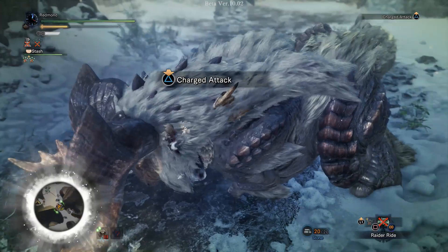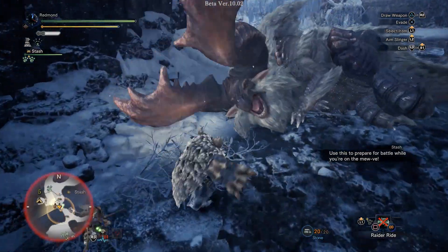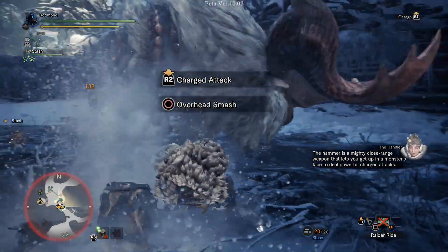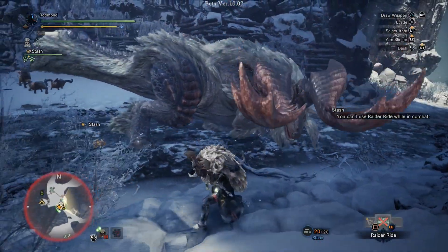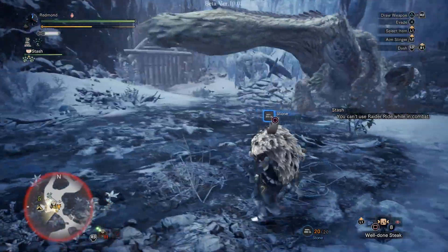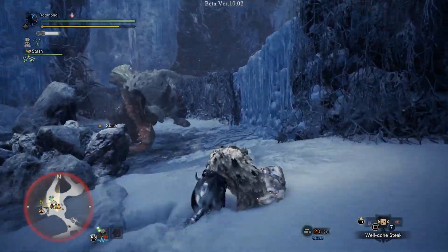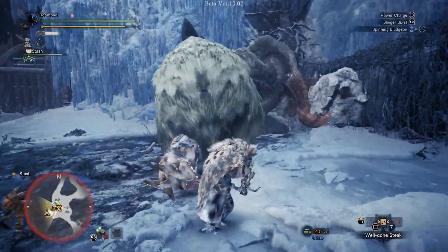I'm a little upset with myself for having forgotten to drink a hot drink, but hey, we're fine. This bone hammer does lightning damage — it lets you get up in a monster's face to feel powerful with charged attacks. Alright, get this hot drink, get this well done steak, get this hammer charged. So let's see if we can try out some new stuff.